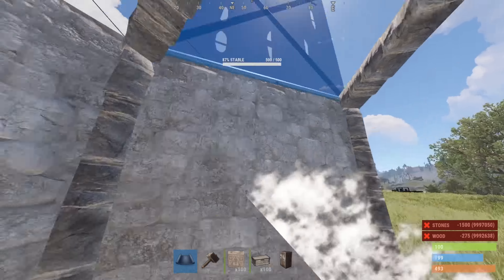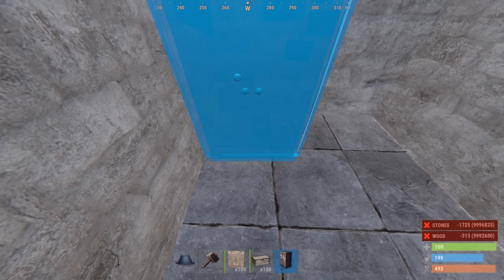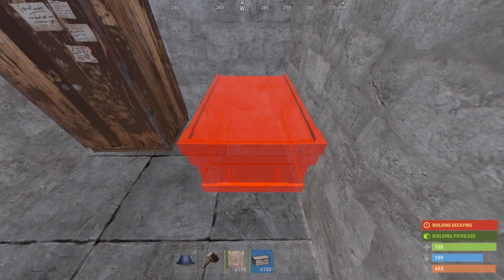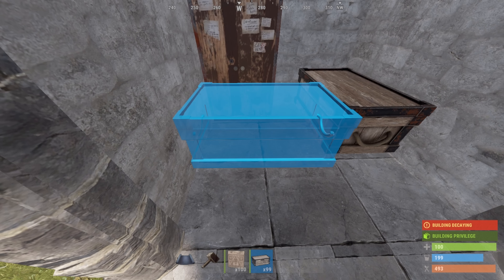This is going to be just your standard starter 1x1. Not very much room, but it's going to have plenty of utility and make things easier down the line. Sticking your TC in the corner like so, we'll have plenty of room for a large box here, a furnace right beside it, and a second large box here.